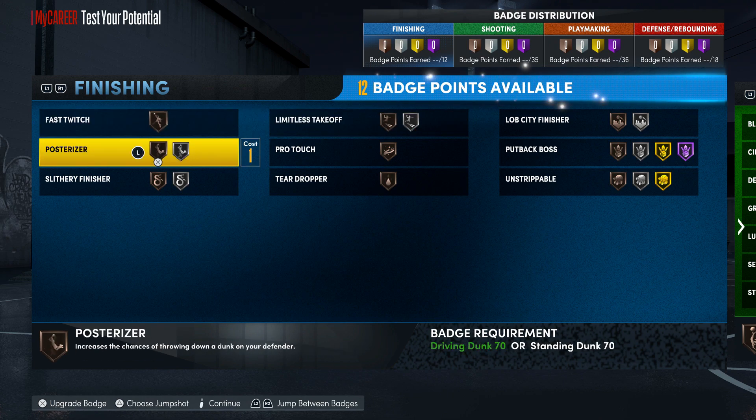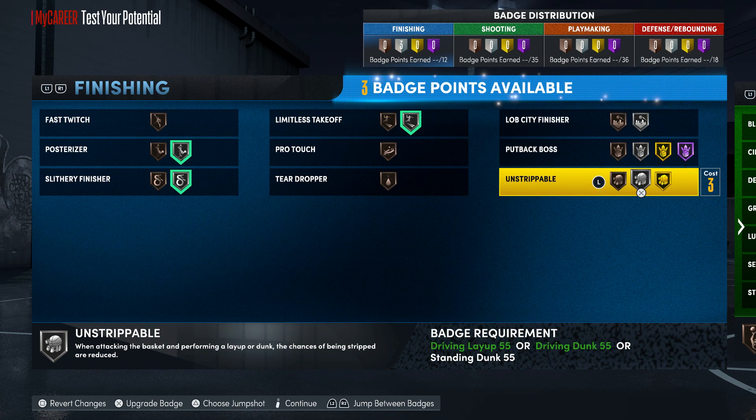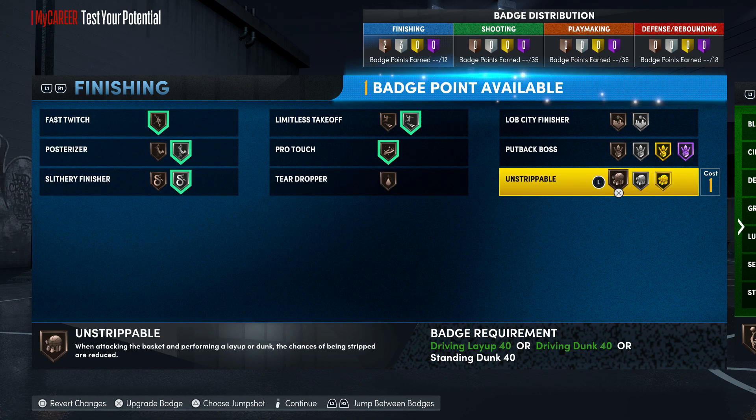For finishing badges this should be pretty easy — posterizer silver, slithery silver. We got three badges to play with so we'll go ahead and get pro touch, fast twitch, and unstrippable.